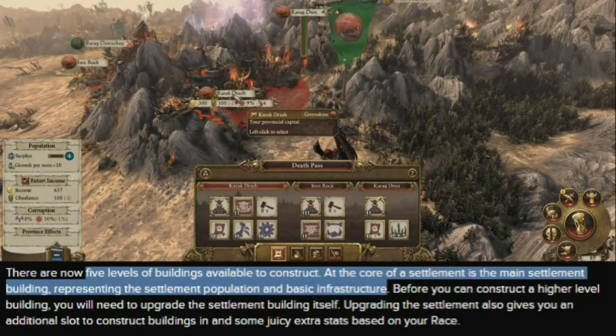They say there are five levels of buildings available for construction. The core of each settlement is going to be the main settlement building, which represents the population and basic infrastructure. When you select a province there's going to be a capital city, and you have to progress along this main settlement, then construct and upgrade ancillary buildings.